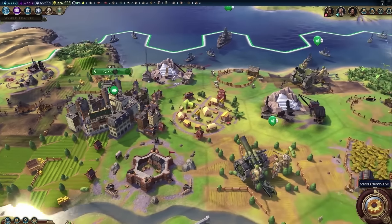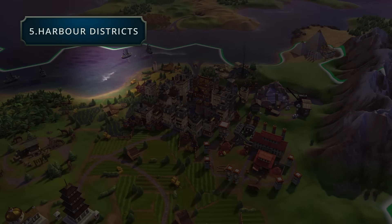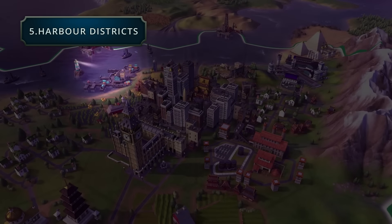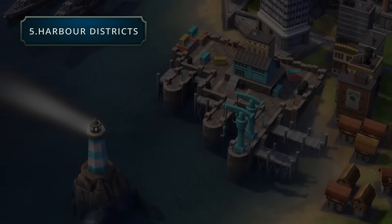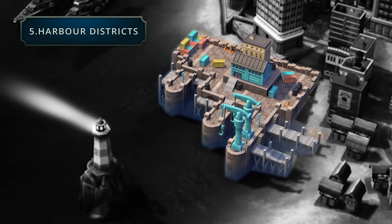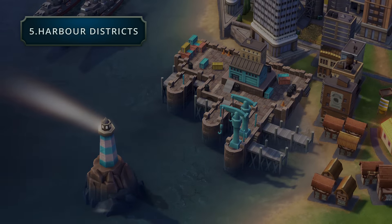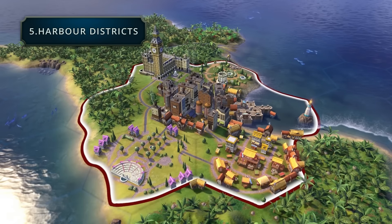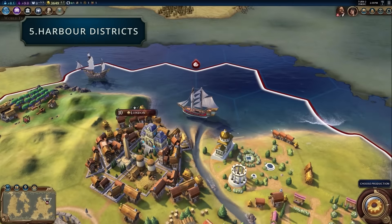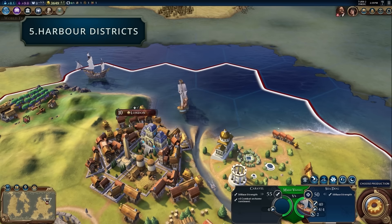Point number five is something I've mentioned before but that some people still don't know about: the harbor district can be built on a coast even if your city isn't next to the water, and naval units will spawn from the harbor district. So you no longer have to build a city on the coast for it to produce naval units — I think that's one of the best changes so far. Also, if you happen to see a rocky cliff instead of a smooth beach, units can't actually embark or disembark on that tile. So you could look for rocky coastline and use it as a defensive coast, like a mountain on the coast — a really cool addition.